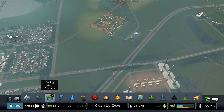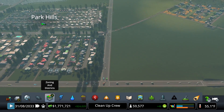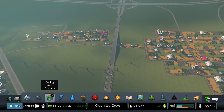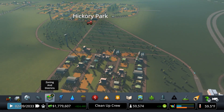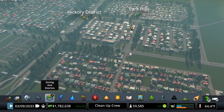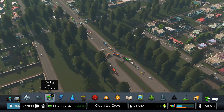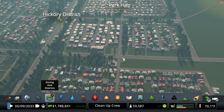Traffic for the most part is doing good. Currently this is about the only route to get in, and these two right here to get out, alongside this connection over here for farming. However, I'm not really experiencing a whole lot of traffic going in. I think those guys are actually turning around — they're not even going into the city.